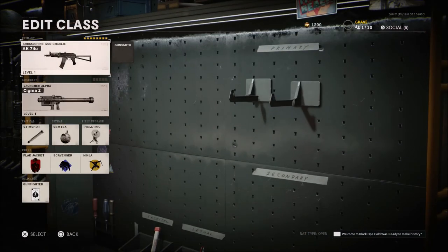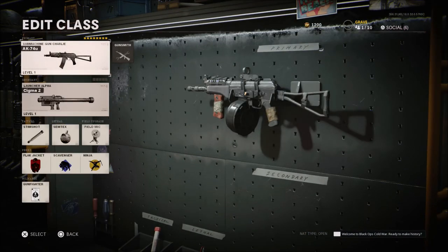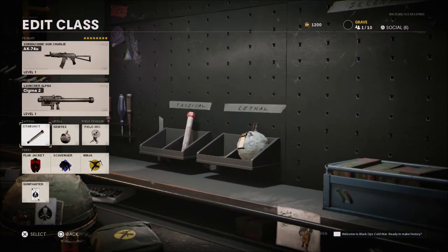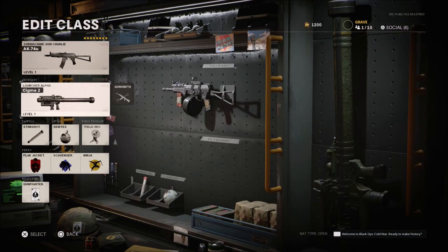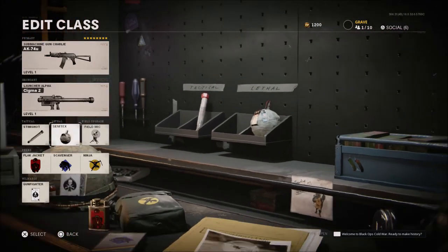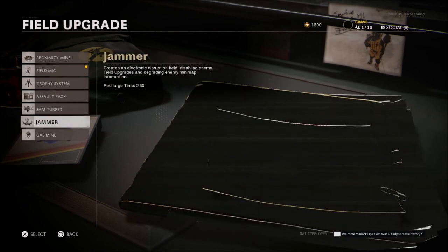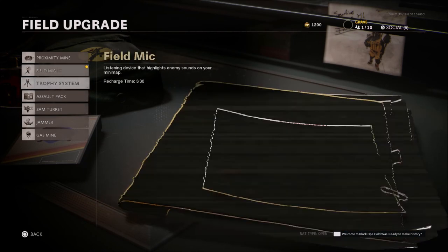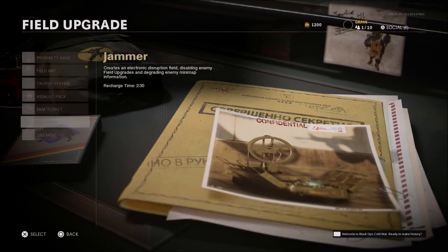The next class setup is something I've been testing — it feels almost like an AR at times, but also at times I feel like I get beat by ARs. By running Flak Jacket, Scavenger, and Ninja, I can still move around the map with a sub and not be heard, but I have to run a launcher so I can take spy planes down easily. Same thing for tactical, lethal, and a field upgrade as always. The other field upgrade I really like is a jammer, or a trophy system if you're playing hard on an objective — but the field mic and the jammer are my two personal favorites.